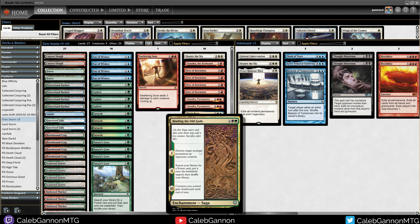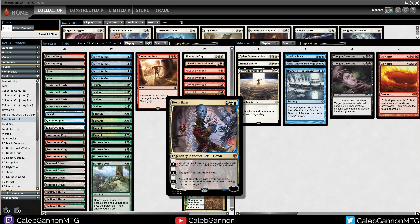The other 4-drops: new one, Binding of the Old Gods — it's kind of like a Vindicate that can't hit land, but this also grabs a forest, destroys their thing, searches for land, puts it into play. Dovin Baan — it's not new but it's newly legal in Penny Dreadful. It shrinks creatures and stops activated abilities, which is relevant against a lot of creature-based combos. And then he downticks to draw cards and gain life, so it's good against burn, good against creatures, and just stays in play and wins.